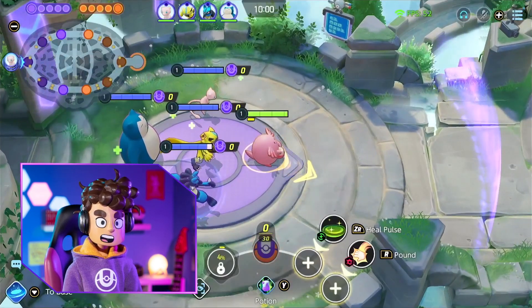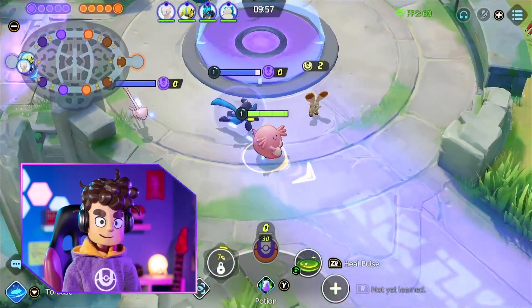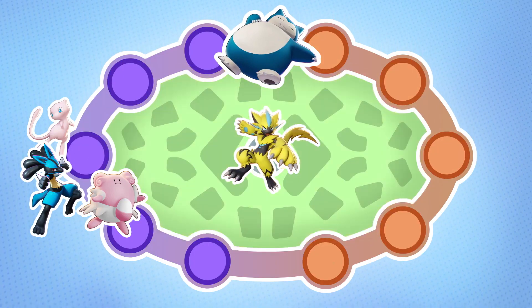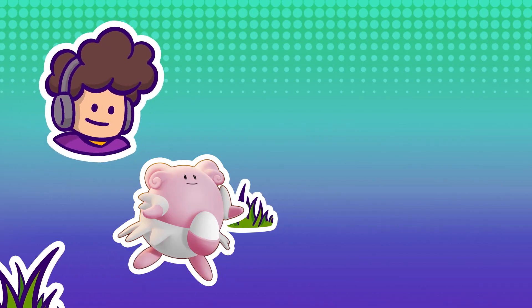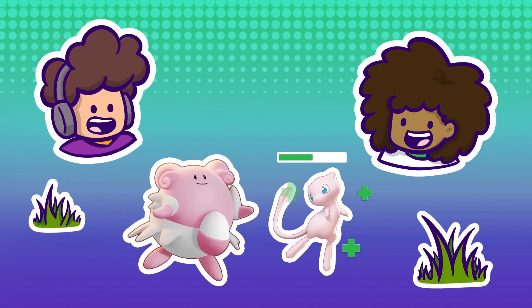My team is trying a different strategy this time, so I'll go to the bottom path to help Billy and Eva. We'll send a Defender to the top path. Our skilled player will gather Experience Points and Aeos Energy in the central area, and the rest of the team will head to the bottom path to keep pressuring the other team. As a supporter, I'll be helping my team — Blissey is perfect for that because it can heal ally Pokémon.